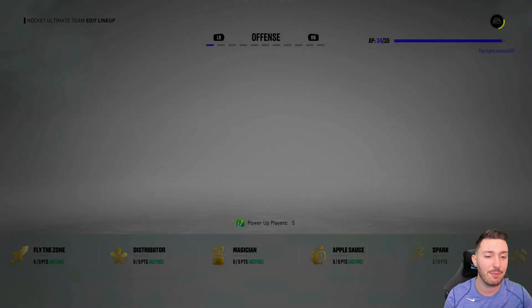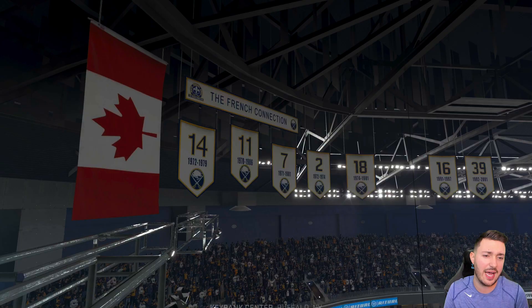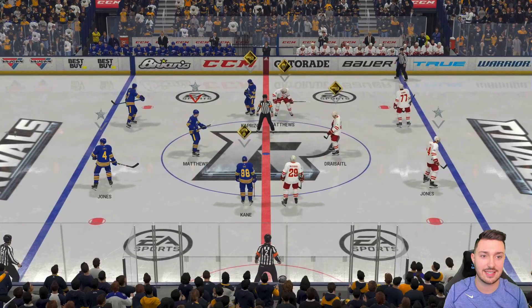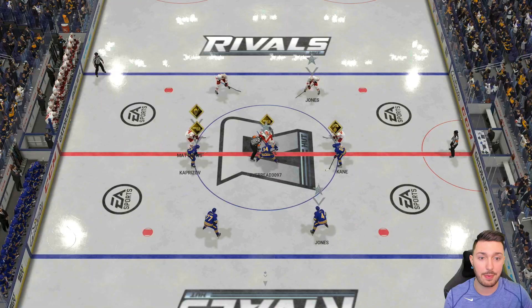I recorded three games worth and may play one or two more just before the buzzer within that last 45 minutes. Our first game is going to be against Hume Goat — I don't exactly know how to say that name, but they have a pretty okay team. At center ice they've got Draisaitl and Matthews, most likely the guys they took from their X-factor pre-order pack. We win the face-off — love to see it — but I hate to see us give it away right off the bat.